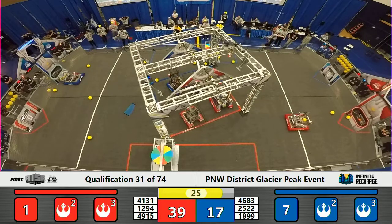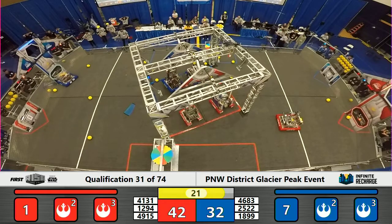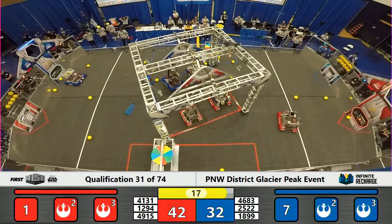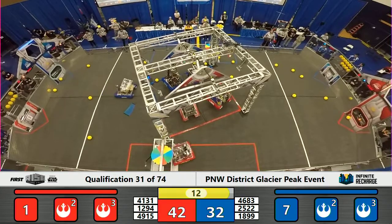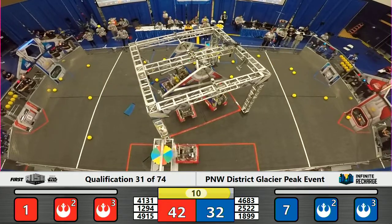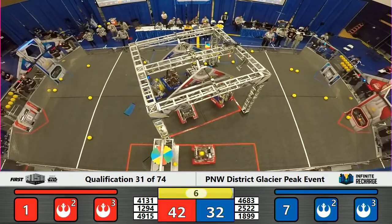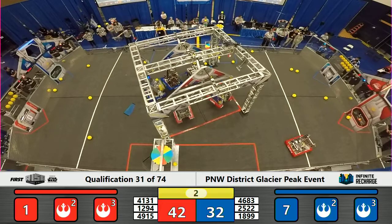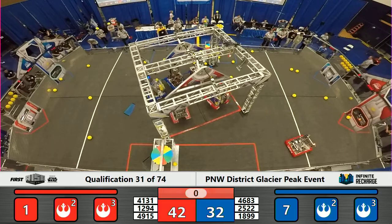As we enter the final 30 seconds of end game in qualification match number 31, both Saints and their Alliance partner Royal are wedging themselves on up. The pull-ups completed by those Blue Alliance robots result in a level generator switch. That's going to be worth an additional 15 points and possibly a ranking point, as long as it levels back out when time expires in six seconds. They also need to not be in contact with their teammate who is parked. And we are now at the end of qualification match number 31.